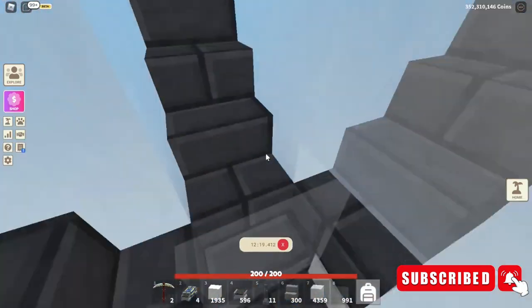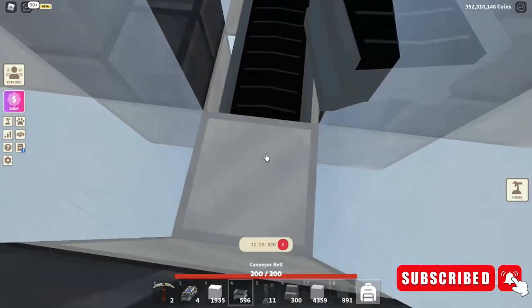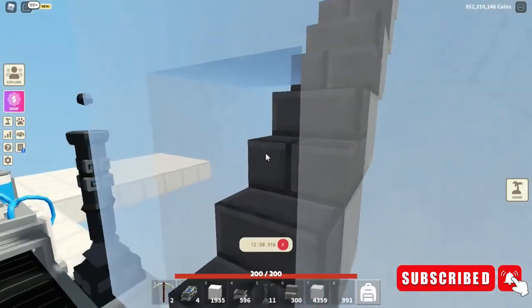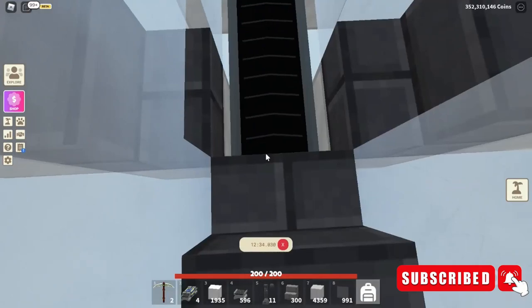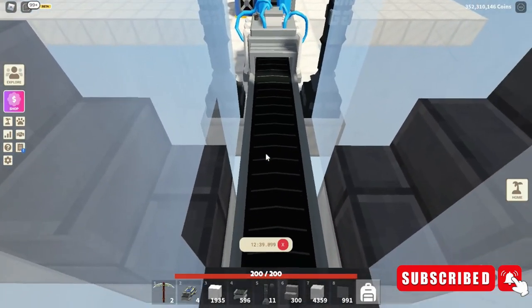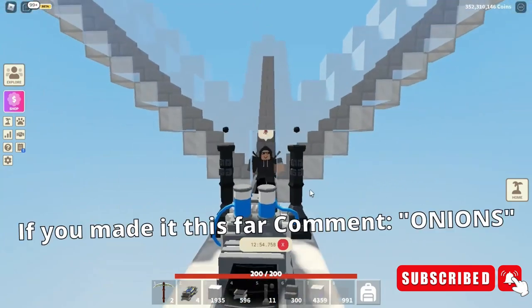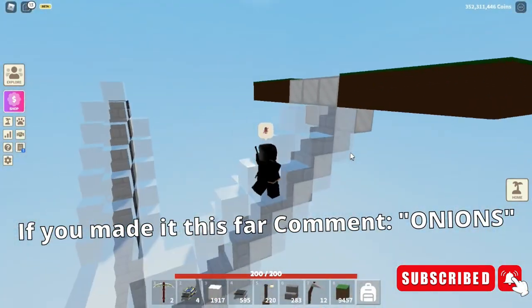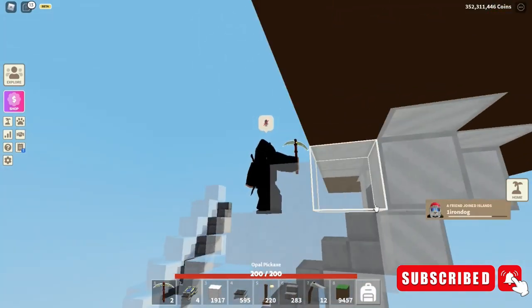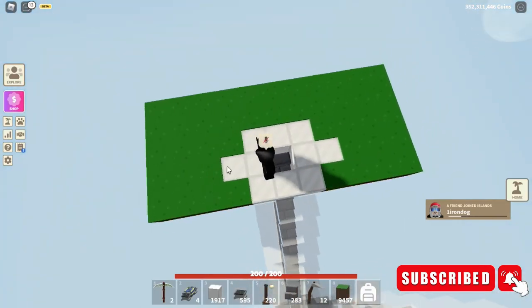One thing I didn't mention at the beginning: break this one stair here because we actually need another conveyor in its place. The onions are going to fall from here, from there, and from here onto this conveyor belt and go into the crate packer. Before that happens, place some glass panes here so the onions don't fly out.